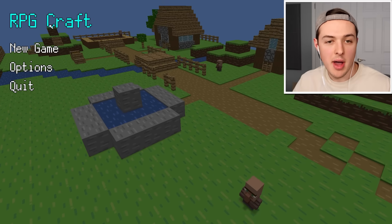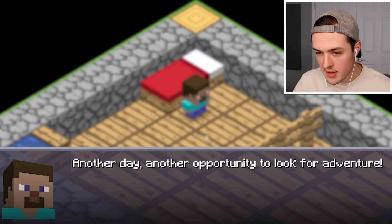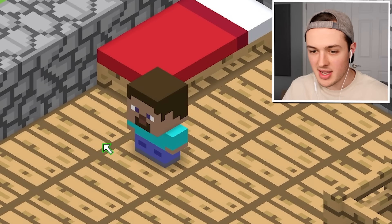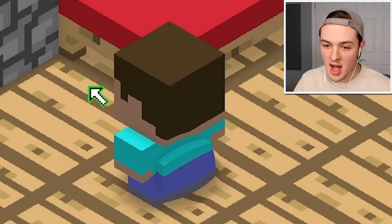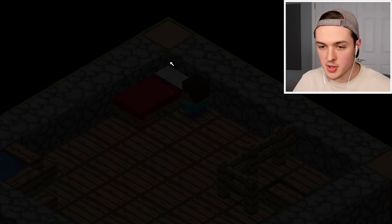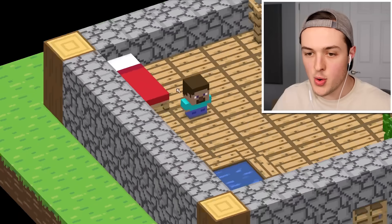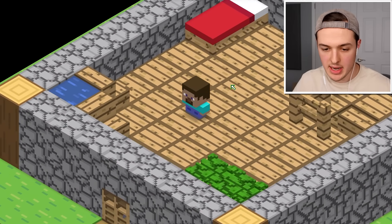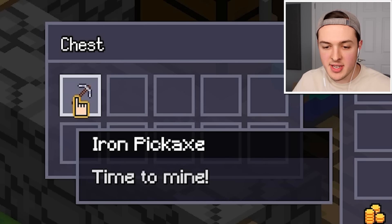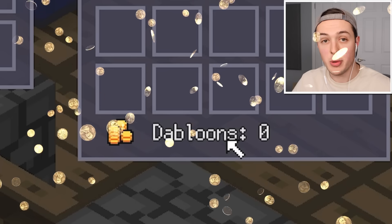Let's check it out — RPG Craft, new game. Another day, another opportunity to look for adventure. These are all the controls, pretty simple. Why does Steve have a donk-a-donk on his butt? He is double-cheeked up. So we can click to interact with things, and we can also flip around the camera. There's an iron pickaxe in the chest — time to mine. Our currency is doubloons. I like it.